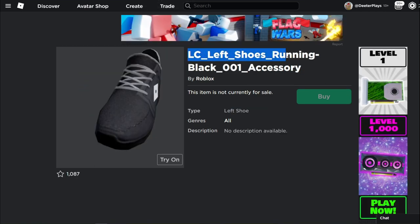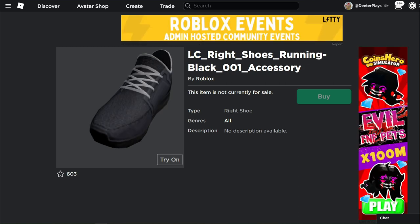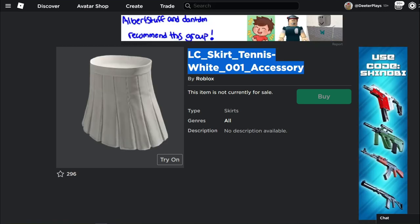Right here: 'LC Left Shoes Running Black 001' — an accessory. We've got shoes, guys! 'LC' probably stands for layered clothing, so layered clothing is coming — it's getting closer. We've got shoes here, and these are actually a pretty nice-looking pair of shoes with a little Roblox symbol on the side. I honestly want these in real life. And then of course here's the right shoe to go along with it.